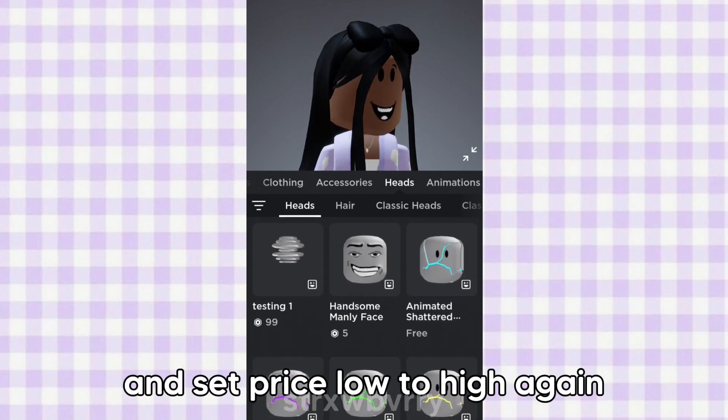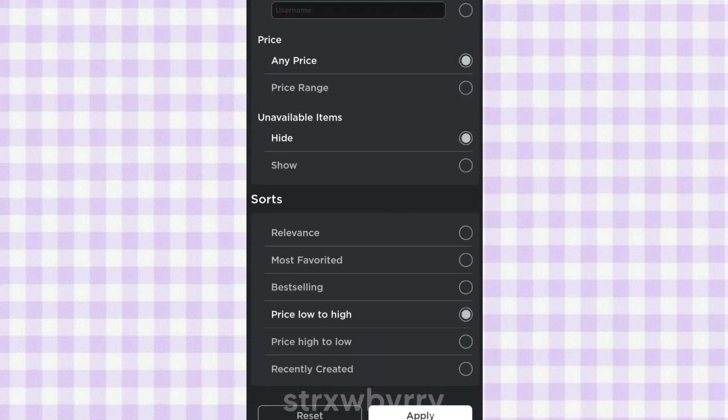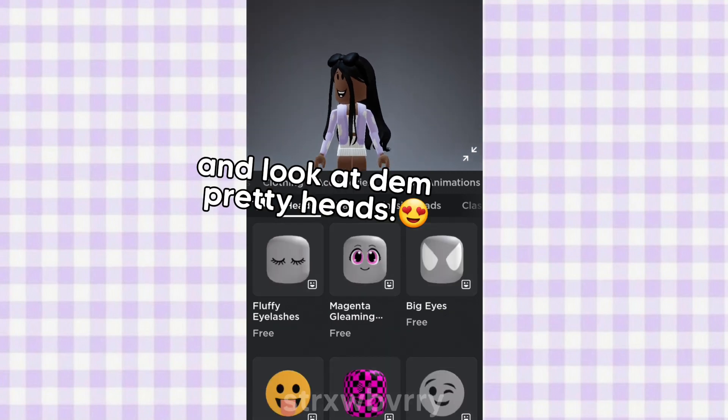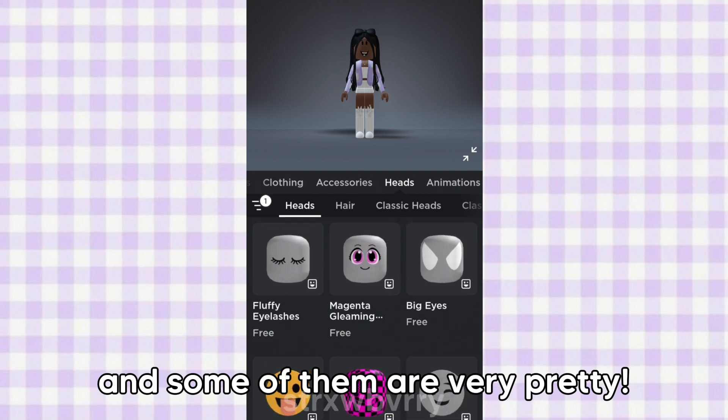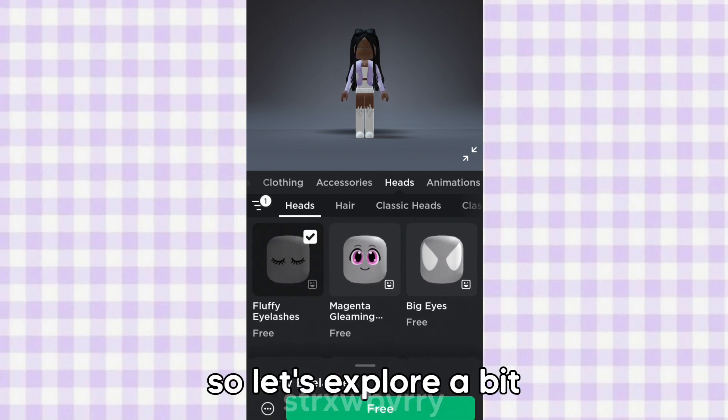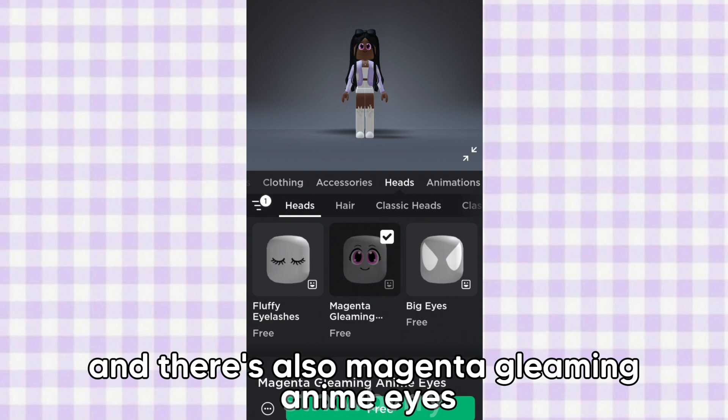Select heads and set price low to high again, and look at those pretty heads. There are multiple heads you can get and some of them are very pretty and cool, so let's explore a bit. We got fluffy eyelashes, and there's also magenta gleaming anime eyes.